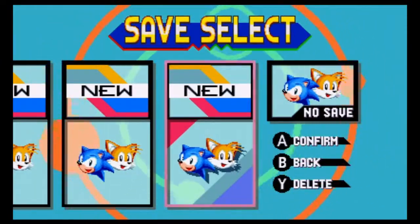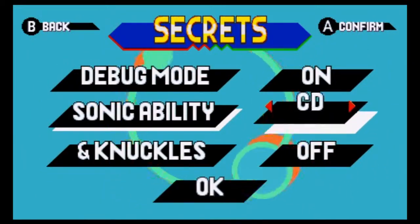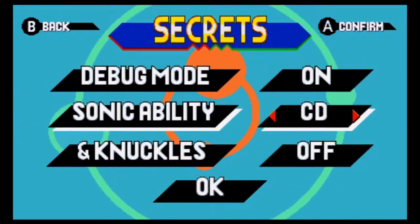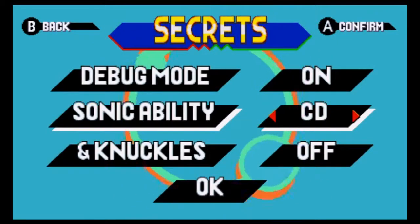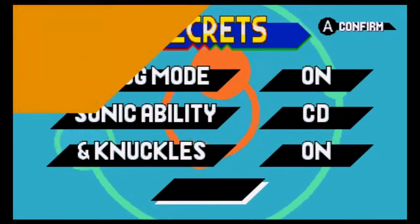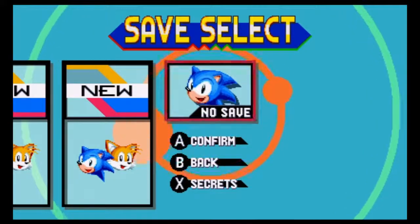Welcome back to the Sonic Mania playthrough. We're gonna do some extra stuff here. If we go into secrets and enable debug mode with the Sonic ability, basically Mania has what you'd expect — drop dash and all that. The super peelout from Sonic CD and the insta shield from Sonic 3 and Knuckles are also here. I took the super peelout for a little run and it really felt natural. I kind of wish it wasn't exclusively on no-save mode — I wish you could just activate secrets and have it work on any save, but oh well.